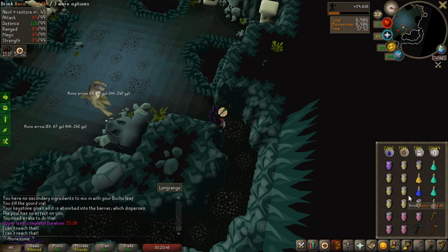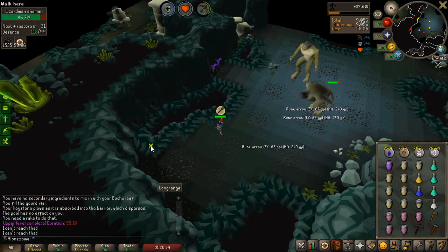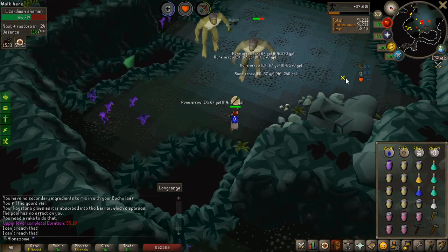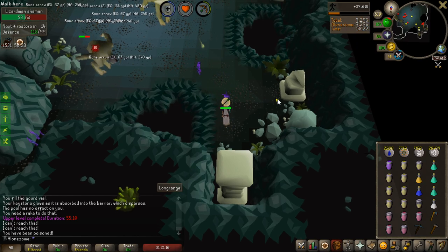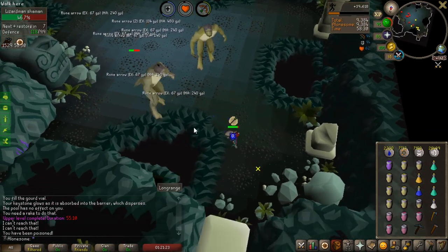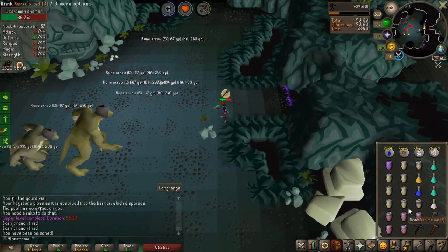This is going to be a disaster — I didn't really understand how the person in the guide safe spotted them, and they had a different room layout than mine. So what I'm going to do is just run around and kill them normally, because it's just normal Shamans except without the Shayzien gear, so you have to dodge the huge green projectiles they shoot. If they hit you, I think you get hit for like 35 or 40 in poison damage. I'm probably going to take a lot of damage but I have so many brews. And there you see — 35 poison damage — that's quite a lot.